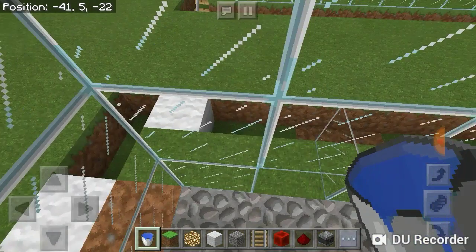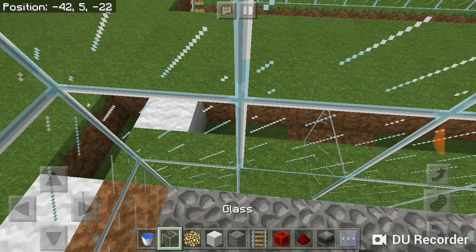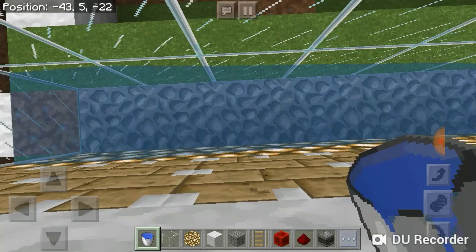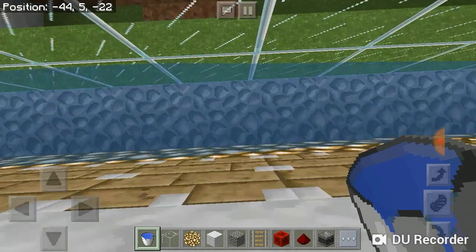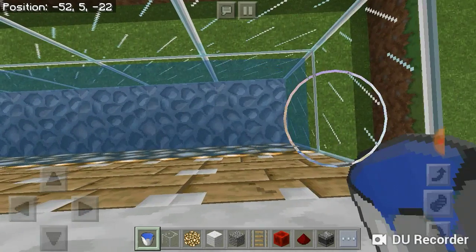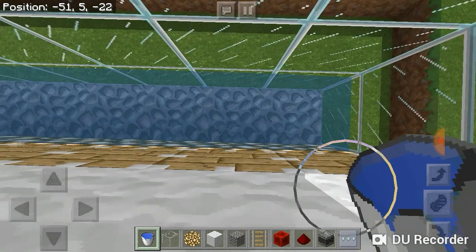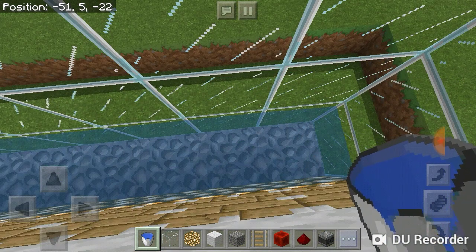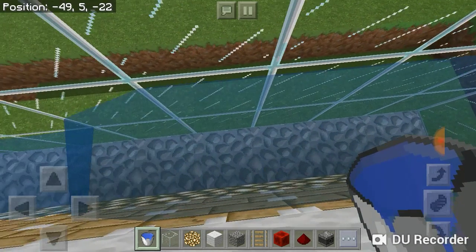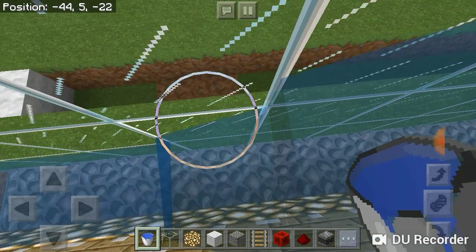Now what you're going to do is — if you did this on survival, you're going to need two water buckets, but on creative you just need one. If you're doing this on survival, place your first water bucket and then your second water bucket goes there, and then you can continuously pick it up with one bucket going across. You can't put the water in from the top because it has to be water sources — if it's not, it's going to mess up the entire farm. When placing the water, do not — I repeat — do not put it facing into the piston, because it's going to destroy all of your redstone behind the piston. Make sure you have it going out the other way.